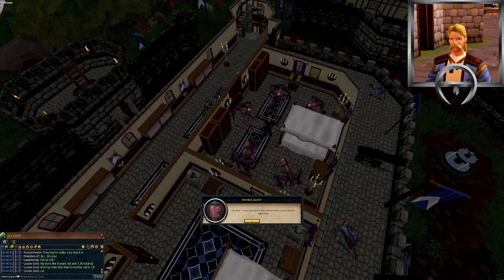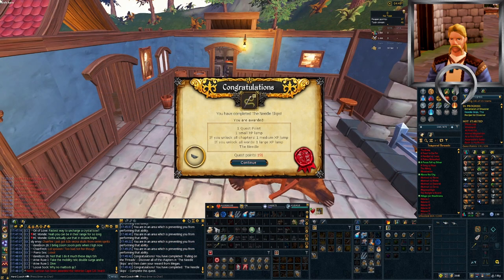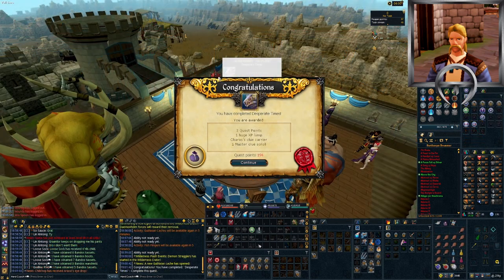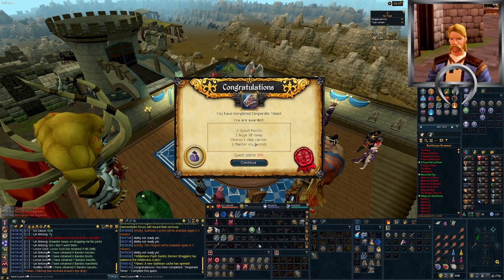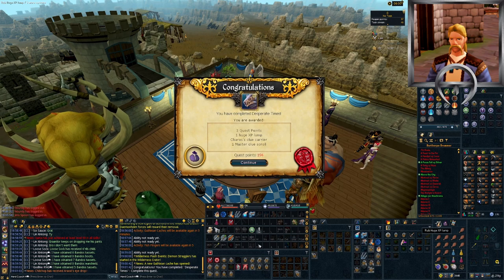Now I want to go get my Karos Clue Carrier. So I just busted out You Are It and now it's time for the Needle Skips. All that dialogue took ages, but we are done now and I can get on with Desperate Times. There we go! Desperate Times completed! Karos Clue Carrier obtained! I wish I could do Desperate Measures now as well and continue the storyline but that takes 50 Archaeology, so that's going to have to go on the to-do list.